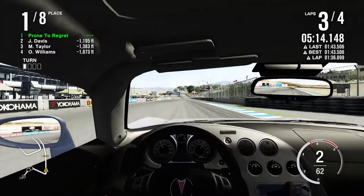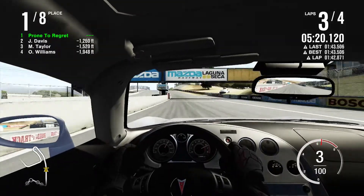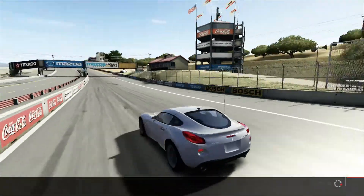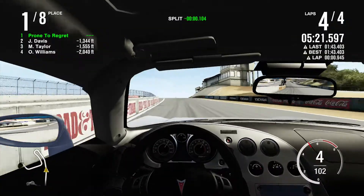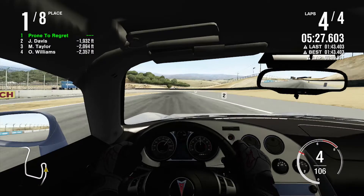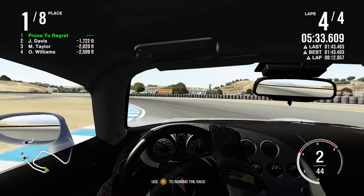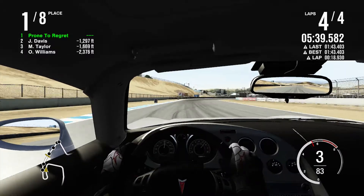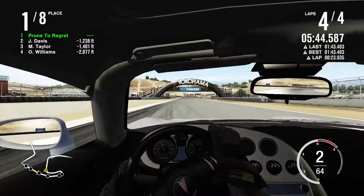Current speed record is Koenigsegg Agera RS, 277.87 miles an hour. The convertible Solstice got replaced in Forza 3 by this, because this is the quicker Solstice - and it's better because it's a hardtop. A hardtop makes a car better. That's why the Porsche Cayman's a million times better than the Porsche Boxster - it has a roof.